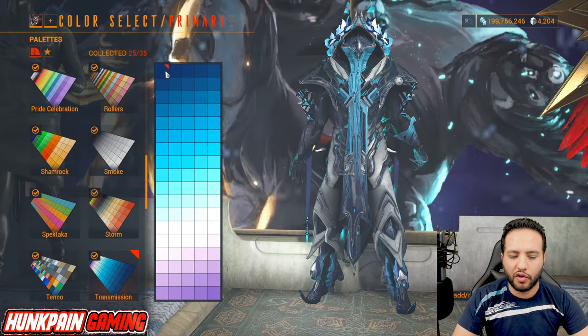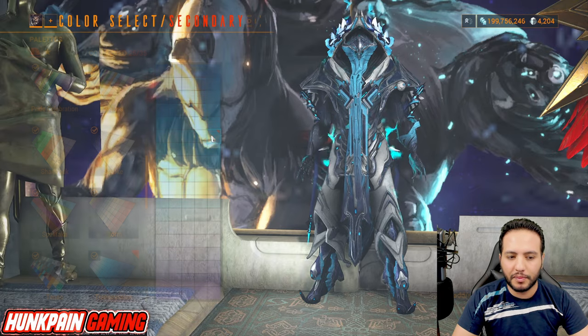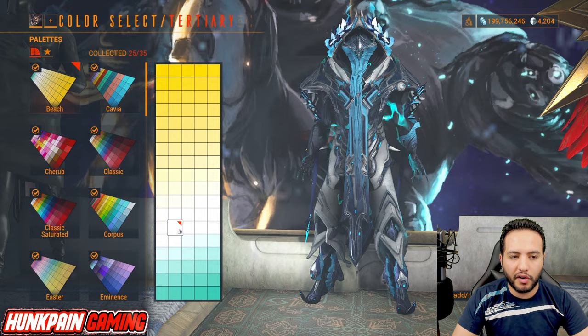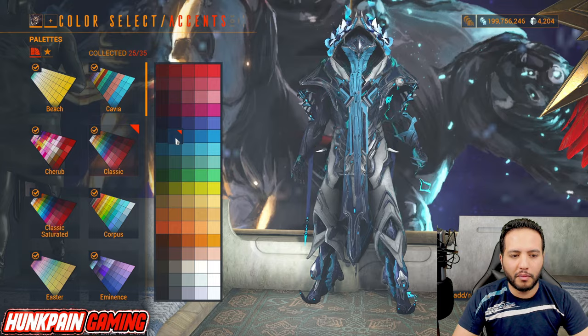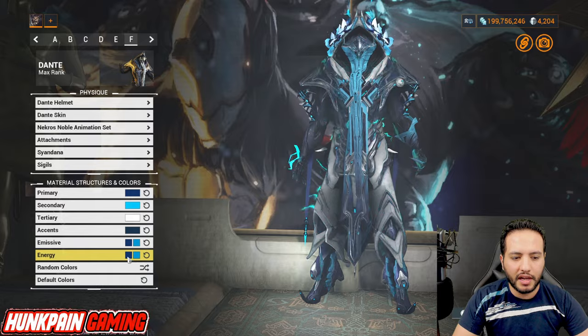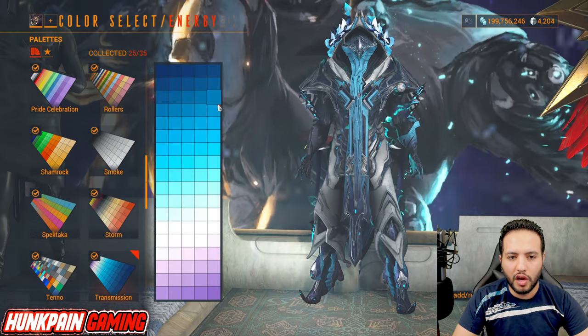For colors: primary is dark blue from Transmission, secondary is this blue from Transmission — Transmission is the best palette for blue colors. Tertiary is this color from Peach, and the accent is from Classic. First emissive is from Transmission, second emissive is from Transmission. First energy is from Transmission, second energy is from Transmission. Attachments and Sindana follow the same color scheme.